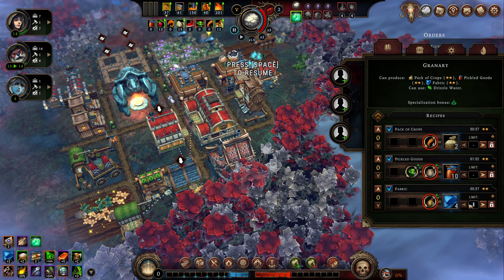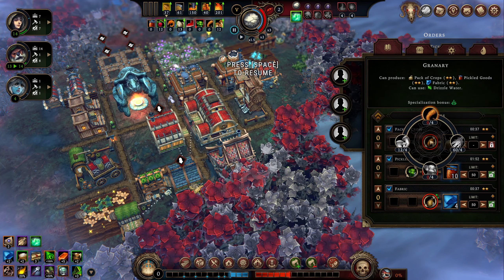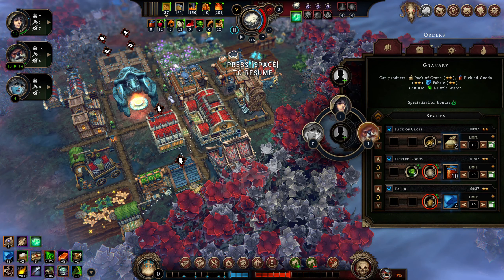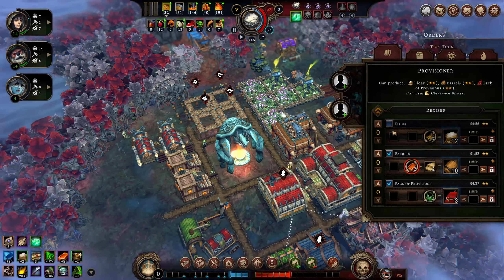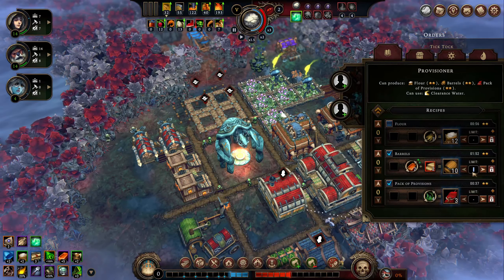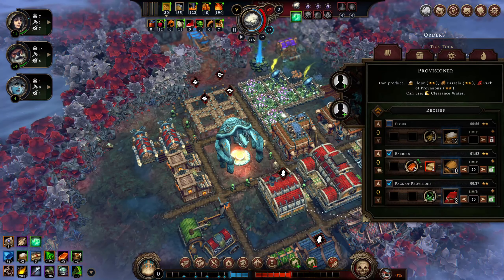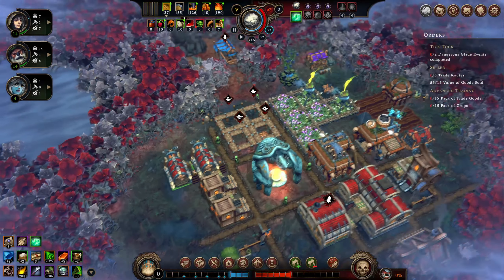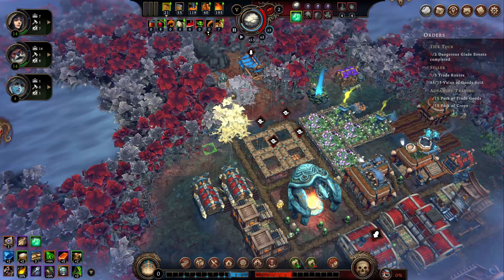Kept that at 50 and then kept this at 50 as well. Packs of crops — I'll do 10, we'll use it for sale at some point but I'm not going to put anybody in there at the moment. I have a better flour recipe so I don't need that. This could be good for barrels — maybe we'll do 20 of those and then we'll cap this at 50. It'd be good to get somebody in here as well. Just focus on chopping this little bit out here and then we'll be ready.